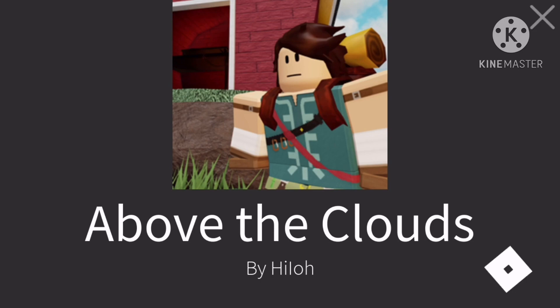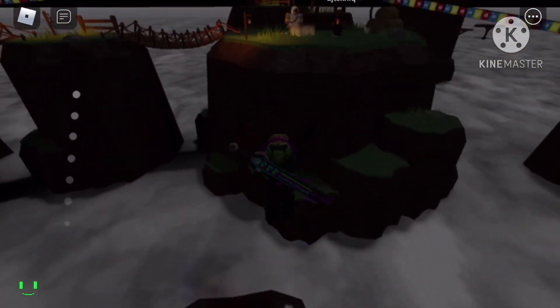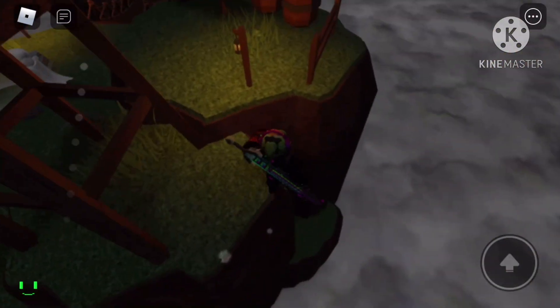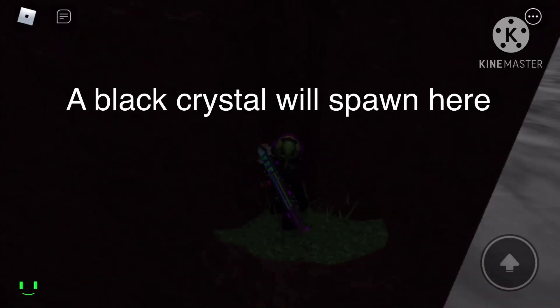Right after that, there is a hidden crystal that you're supposed to tap on. A crystal will spawn right here, and you're going to do this really quick.